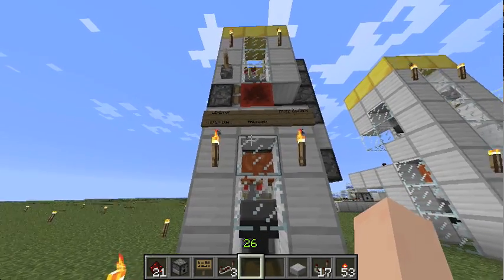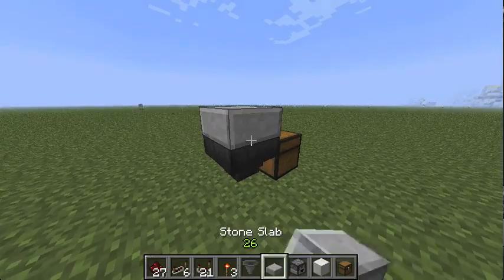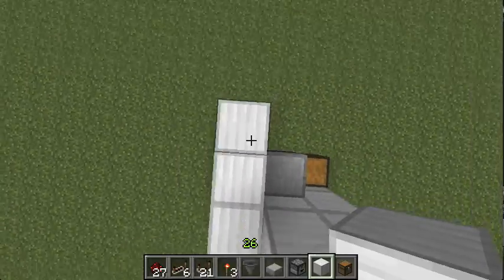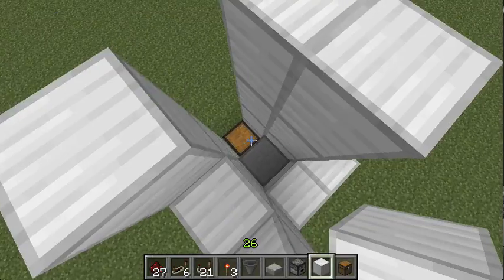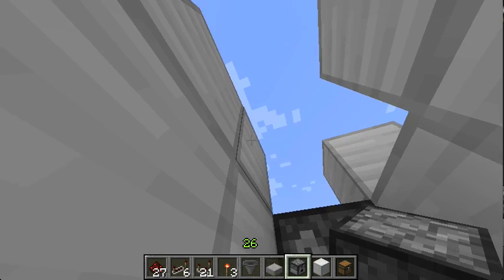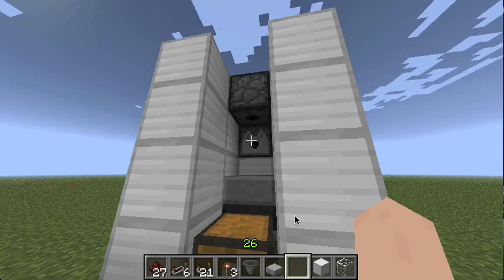Next I'm going to show you how to build this. We'll start with a regular chest and have a hopper point into it. Enclose this with whatever you like — though I recommend against glass because chicks glitch through glass walls right now. The walls are four high. Then you can already add the dispensers: one in the rear and one above, and add a bucket of lava into the rear dispenser.